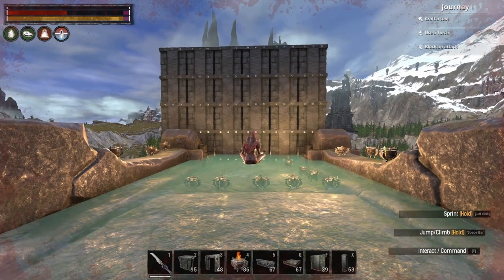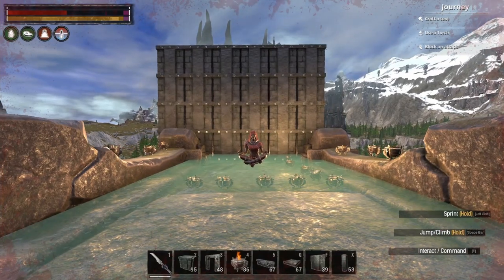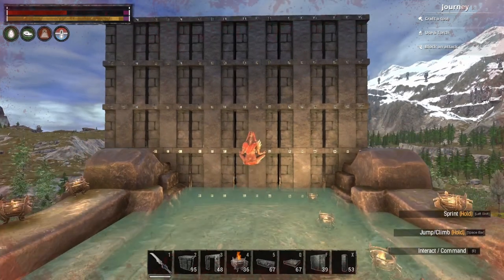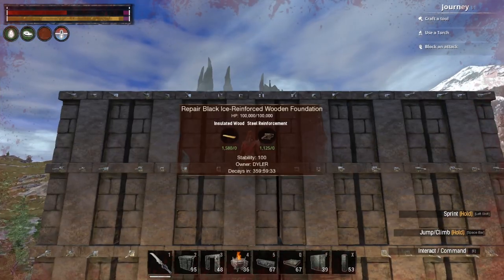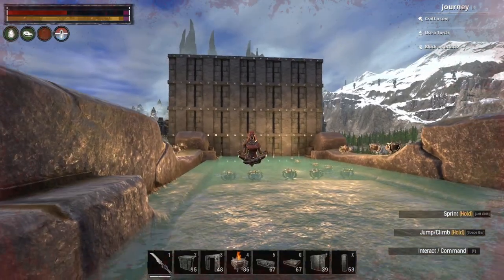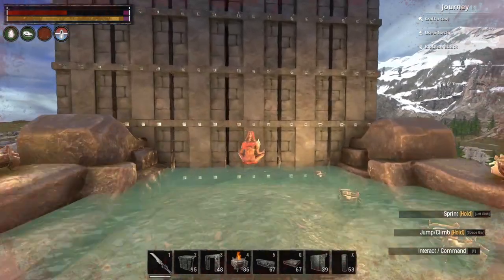Most of the time, new players just do foundation spam in front of their base. You have to understand that stability doesn't work on foundations really well. It gives 100 stability, however if I destroy only one piece of foundation, your huge wall is just going to be destroyed.